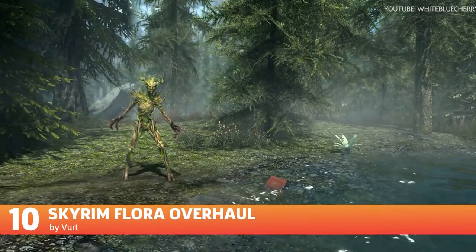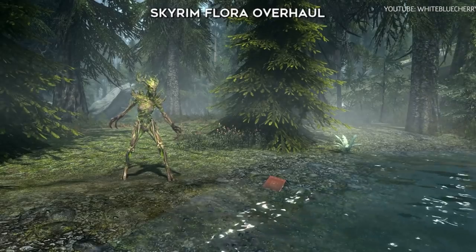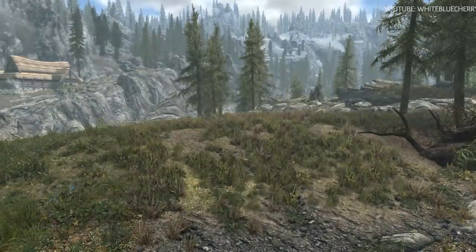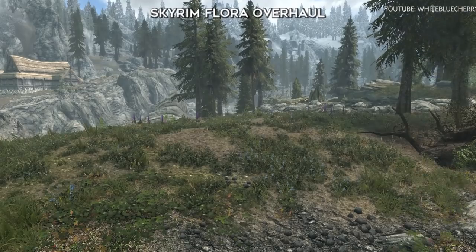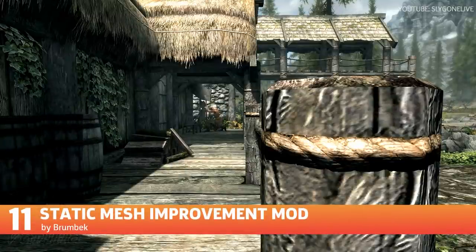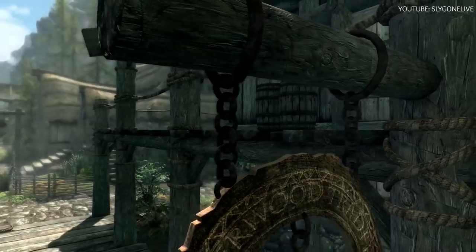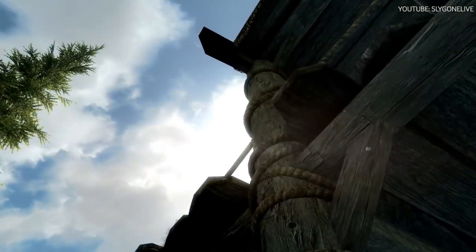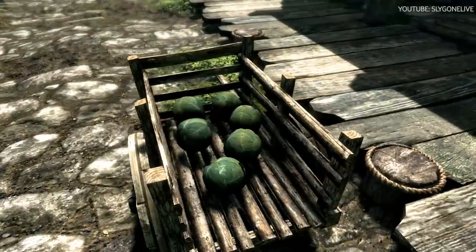Wandering around Skyrim comes with the expectation of encountering lots and lots of vegetation, so why not make all that greenery look even greener? This flora overhaul mod does exactly as the name says and overhauls the game's flora for a more lush and varied landscape. And have you ever played Skyrim and thought that a rope looks pretty ugly? If so, Static Mesh Improvement is here to help. It's not just for ropes — this mod improves over 750 meshes around Skyrim, including barrels, chains, fences, campfire rocks, and more.